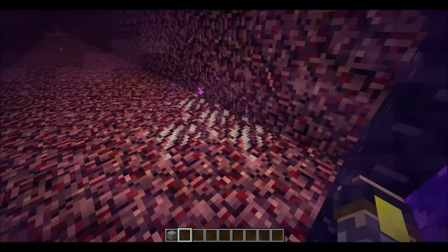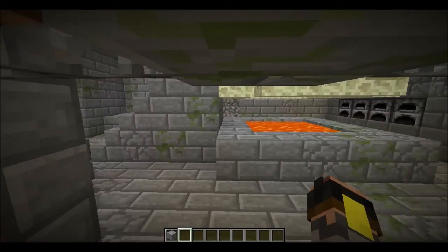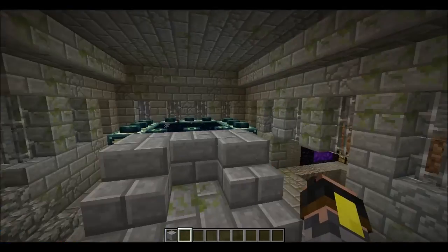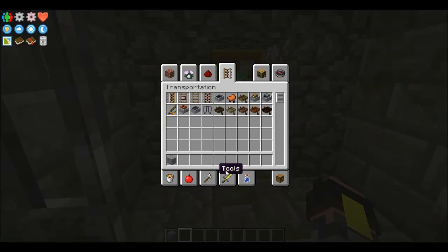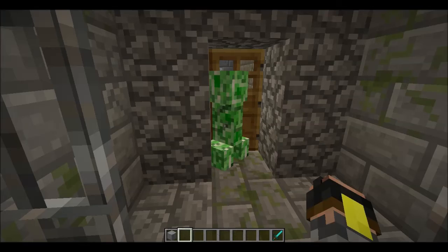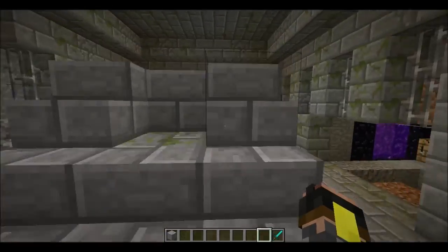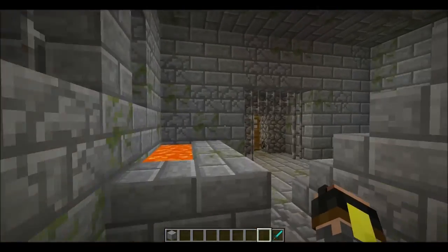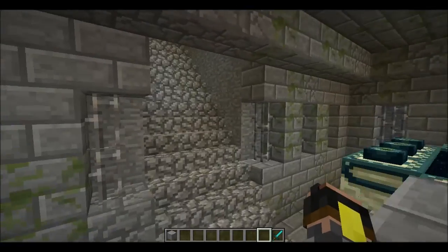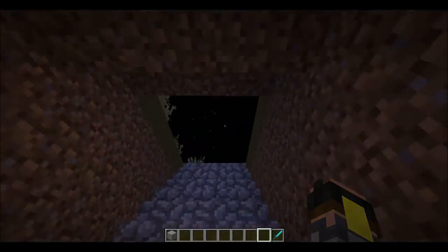This is the end portal. I do want to change how this portal room itself looks. We have a creeper here - that's not good, I just wanna take care of him real quick. There, he's taken care of. It's not a lot but I do wanna change out how things look here. Let's also take a look up here because I did do a few things up here.